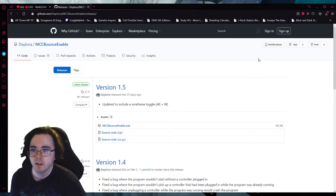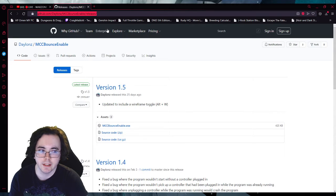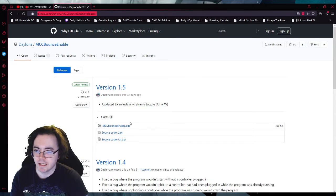First off, there is a program that you can download on this GitHub, which I'll have in the description for you. It's by a man named Dalons. You just download the MCC Bounce Enable.